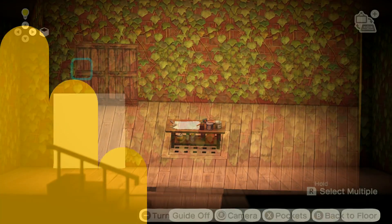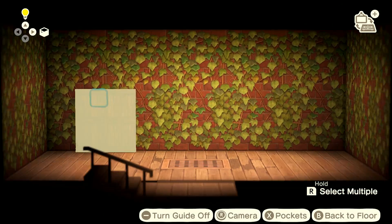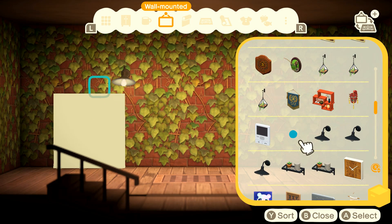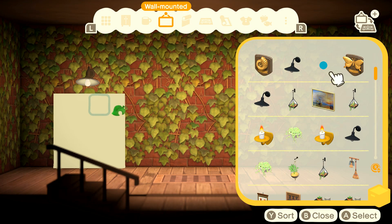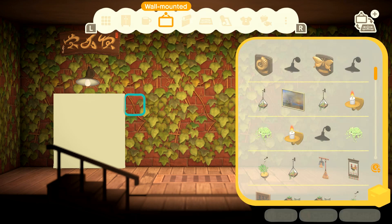There is a noticeable gap between the wall and the simple panels if you go up really close to it. To remedy this, we're going to cover the wall with some furniture. As well as both sides of the door, we're going to cover it with some furniture to make the gap a little less noticeable.